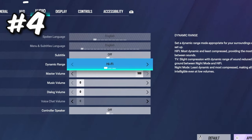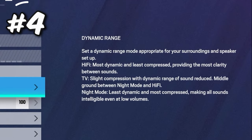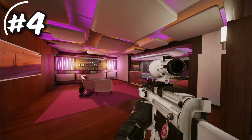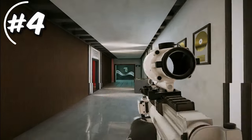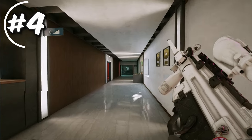The next setting is dynamic range in the audio tab. The default preset is hi-fi — the most dynamic and least compressed — meaning sounds are easier to distinguish, but footsteps and gadget placements will be quiet while gunshots and explosions will be loud, causing the quiet sounds to be drowned out. On night mode, the sound is the least dynamic and most compressed, meaning loud sounds are quieter and quiet sounds are louder, so you can hear footsteps and harder-to-hear sounds much better. I'll demonstrate the difference in game.